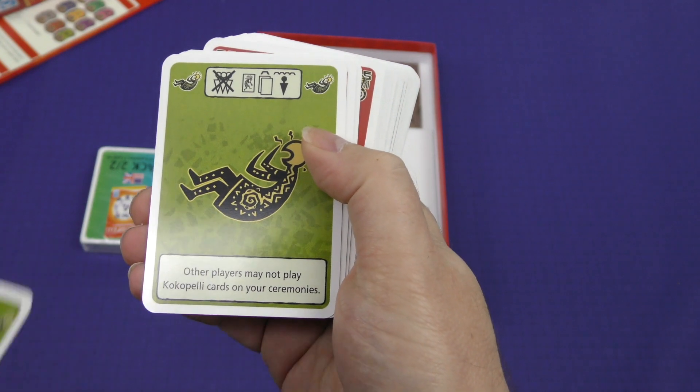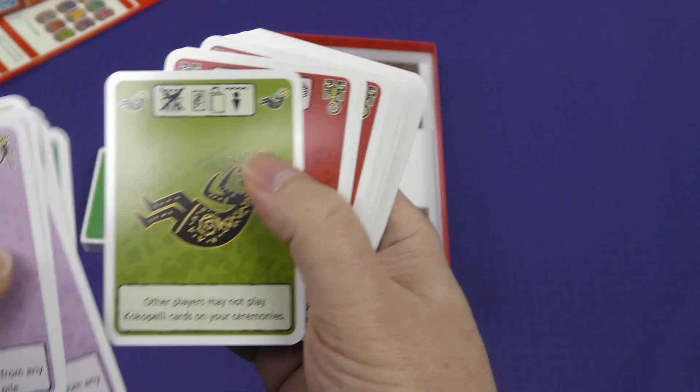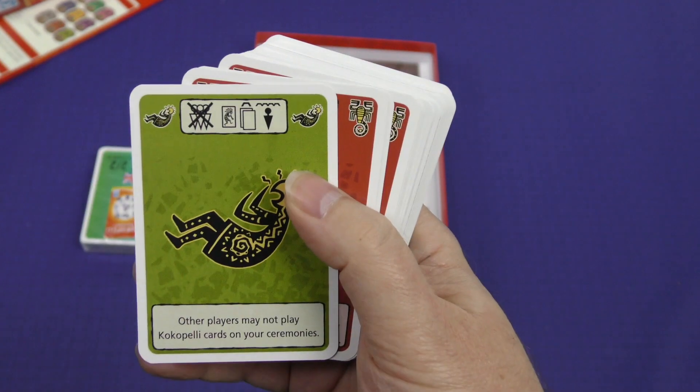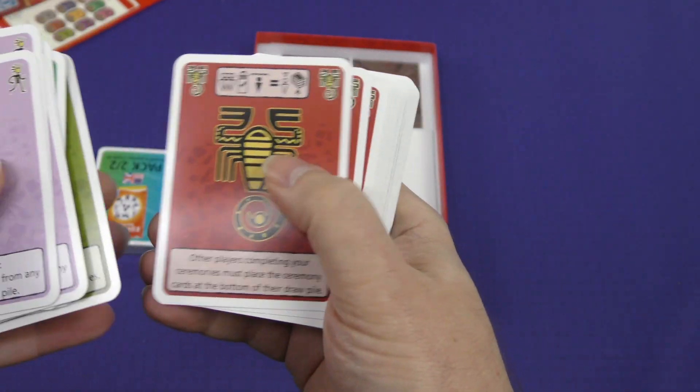One card reads: other players may not play Cocopelli cards onto your ceremony. As I said, one of the mechanics of the game is that you play in front of you, or you could potentially play in front of your neighbors — and this card would not allow people to do that.